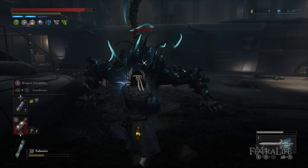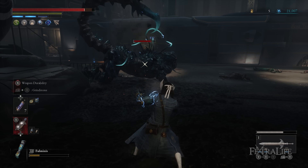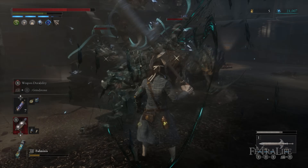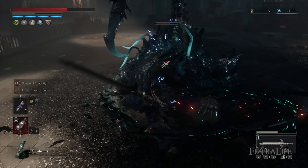Applying electric shock will not do any damage over time but instead increases the amount of physical damage and electric blitz damage enemies take. It also makes enemies experience increased stagger damage, which makes it a fantastic pair with the holy sword of the arc.